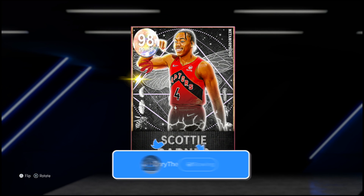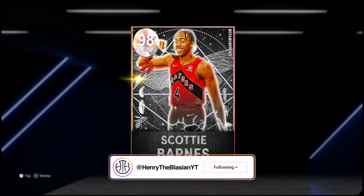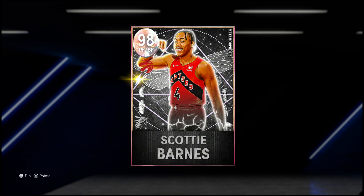Do I think he's gonna win Rookie of the Year? Probably not because Cade has been going crazy. But this year's rookie class has been absolutely phenomenal. Shout out to Masai Ujiri for seeing the talent in Scotty Barnes that most people didn't when they were telling him to pick Jalen Suggs. I'm so excited for the future we're gonna have with Scotty — he is our baby Giannis — and today we're here to put in the work with this card and talk about if he's really gonna be worth it.